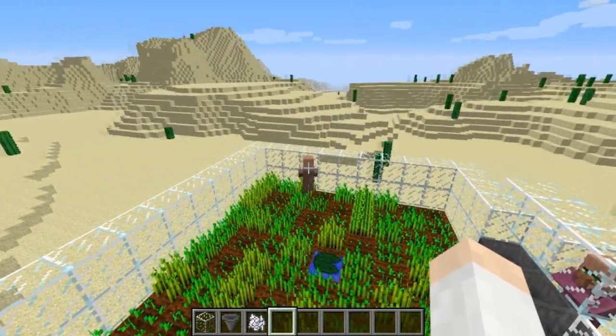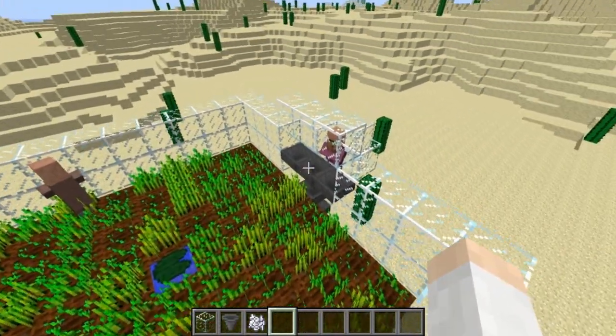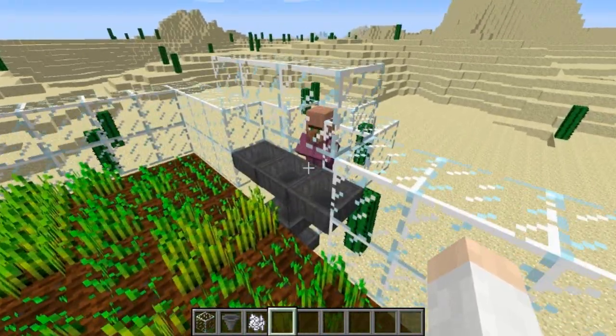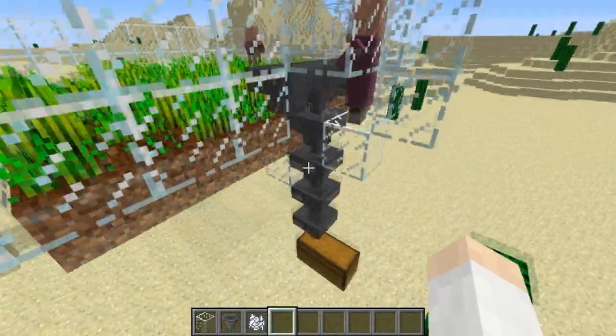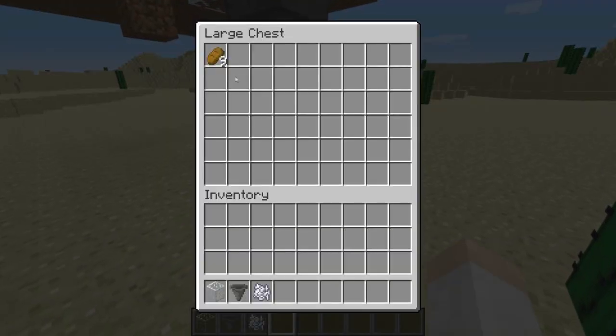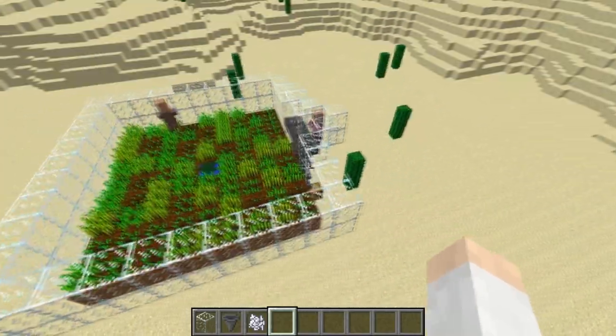When he tries to feed his fellow villager with bread — after he gets enough wheat to craft it — he will toss him the bread. That's where we intercept it with these hoppers, and the hoppers simply filter down so all the bread collects down there in the chest.